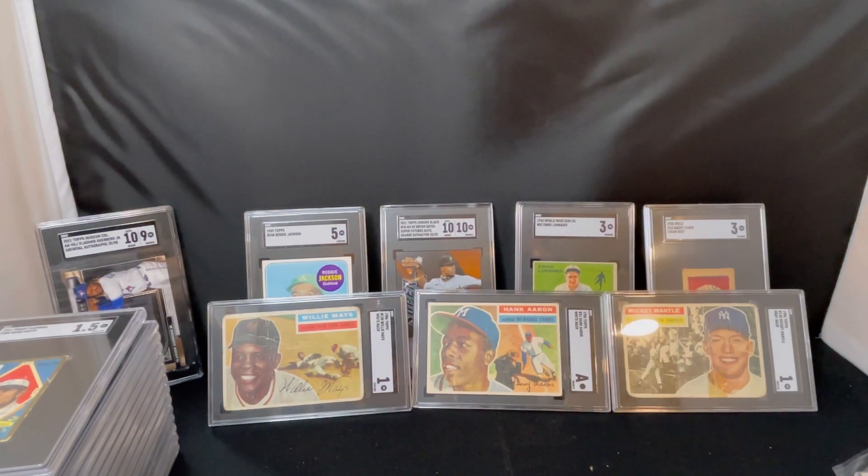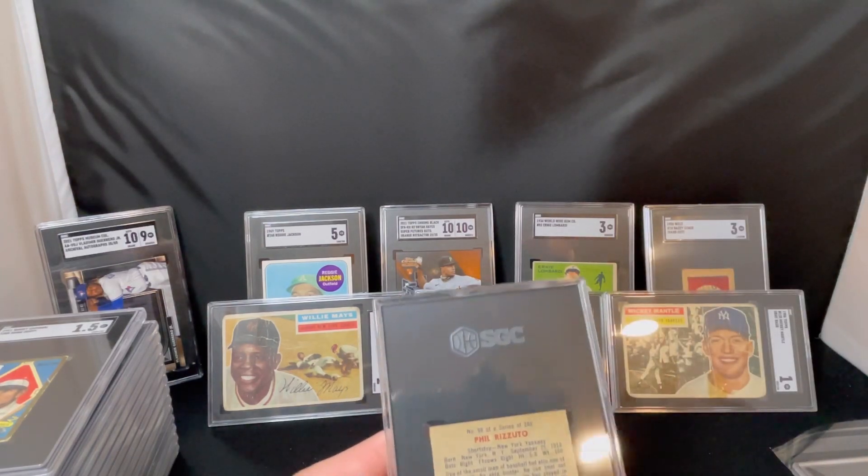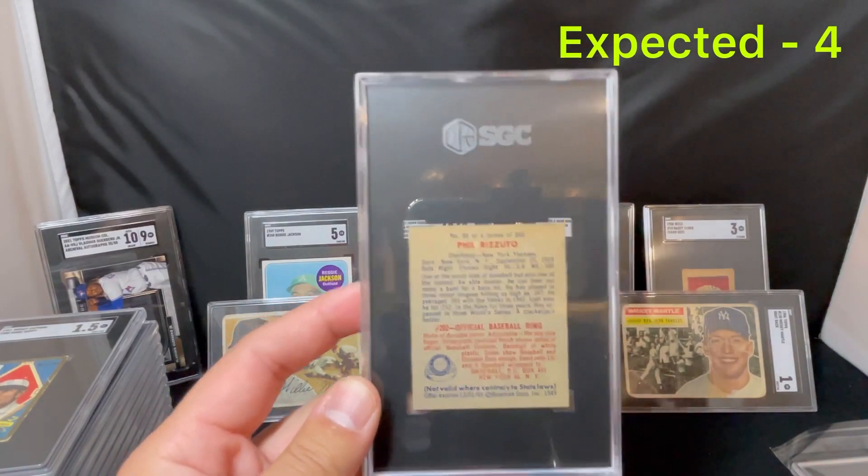A couple more cards here — these are the last two. Oh, I see what the two cards are — they're in here, they're inside of this. So they didn't slab them, unfortunately. I was getting excited thinking they may be slabbed, but they sent them back in this case. I'll show you guys those. This is a Rizzuto — this is another one, kind of a disappointment. I was hoping for a 4 here but there was some staining on it, and if you watched the video where I did the preview I wasn't sure how they would treat the staining on the front.